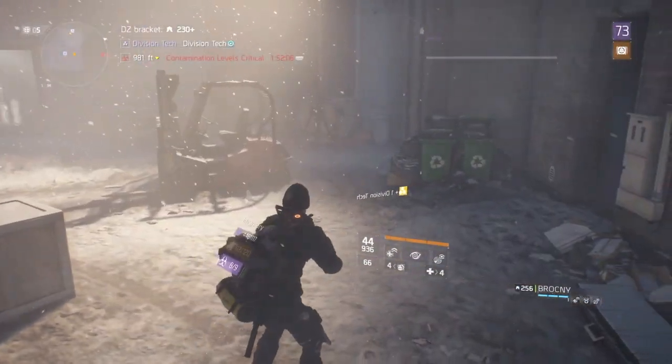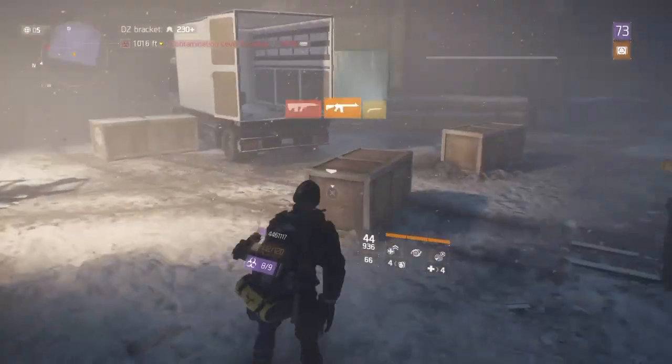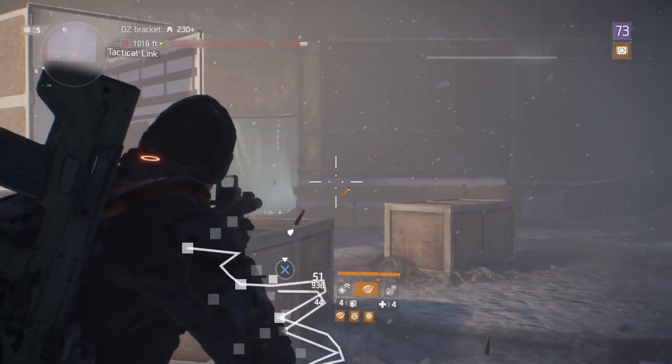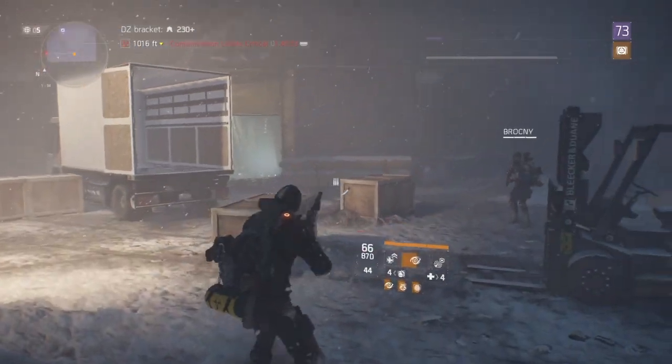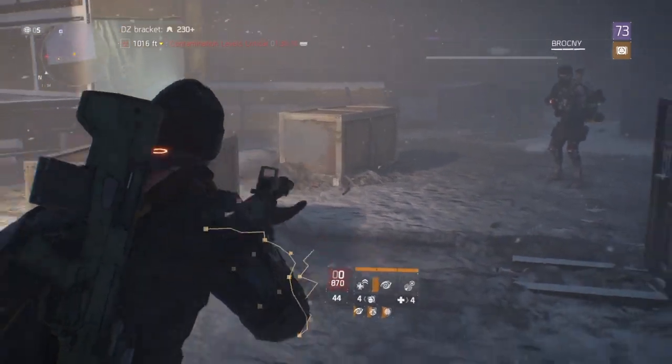Let's get into how to do it. What you're gonna want to do is be solo and have a Tac Link or a Survival Link. Once you pop it — let's say you're running up on rogues — you go take them out with a Tac Link, and then as soon as you finish that Tac Link, you want to switch to a Recovery Link.